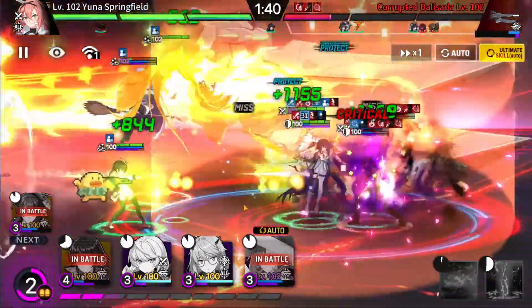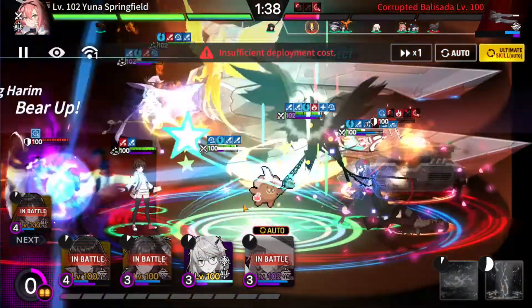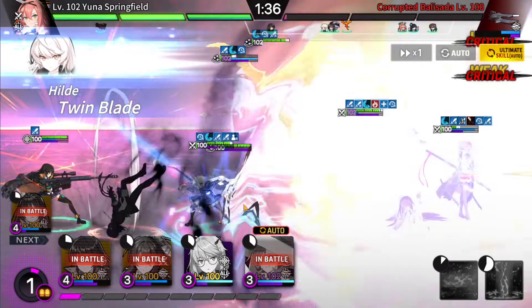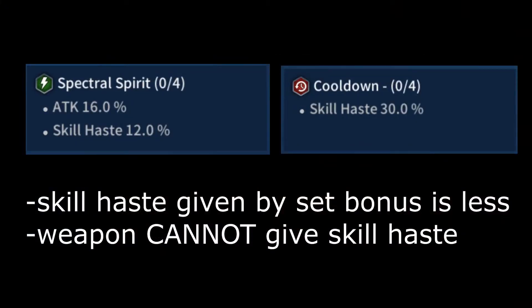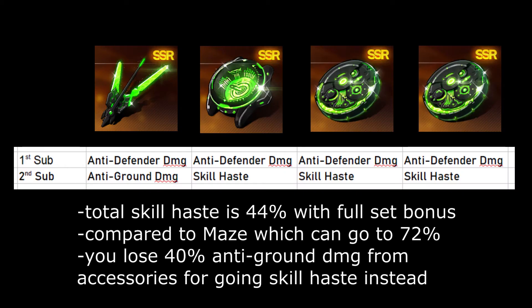Now, you might be wondering — what about skill haste? Can we get skill haste? And the answer is... kinda no. You can technically get some skill haste, but it's not really worth it. The skill haste set, Spectral Spirit, only gives 12% skill haste. On top of that, the weapon cannot give skill haste on any of its substats, so you're forced to get it only on the armor and the accessories. Even if you get the highest rarity of all four pieces with the right set bonuses and all the right substats, it's only 44 skill haste.